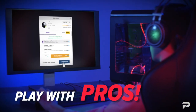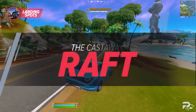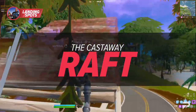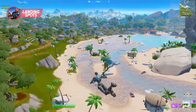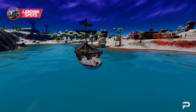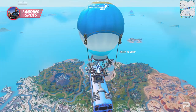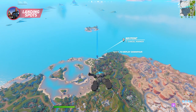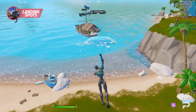Speaking of rare loot, this next drop spot feels like a treasure — especially for players that want to start the game stacked with good weapons, excellent consumables, and a decent range of materials. This is the Castaway Raft. What makes this landing spot special is that it never stays in the same place. To find it, scan the map during the bus ride and spot it along the different shores around the map — it looks like a raft in the distance.